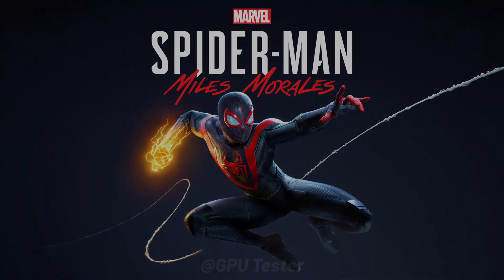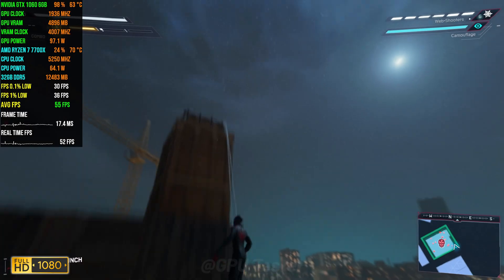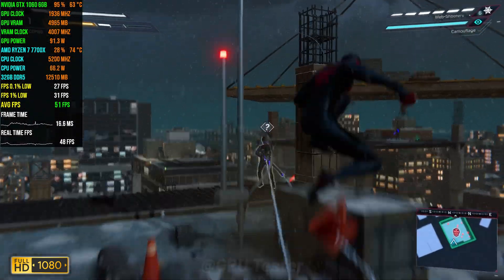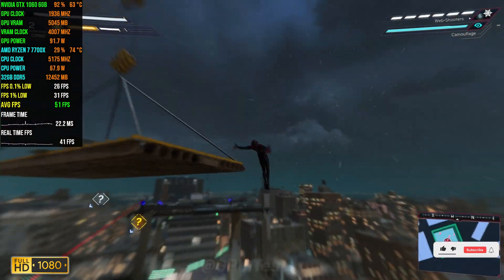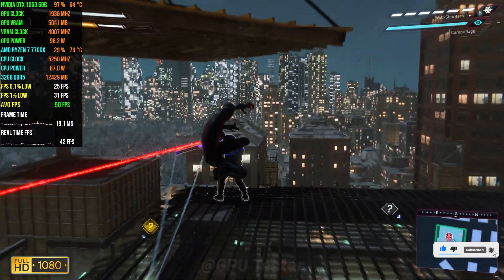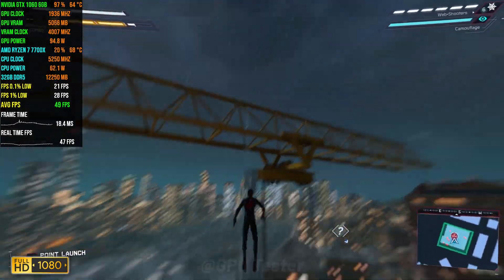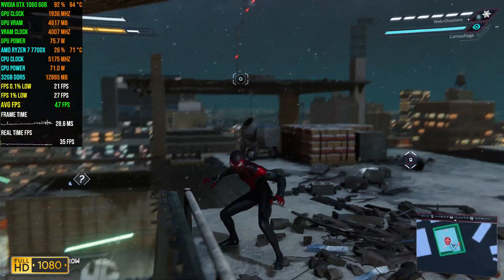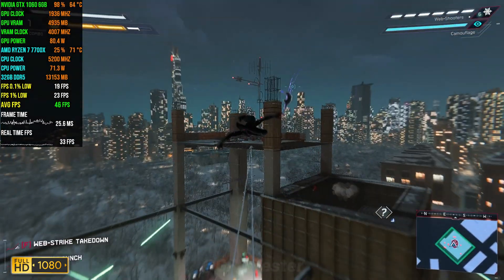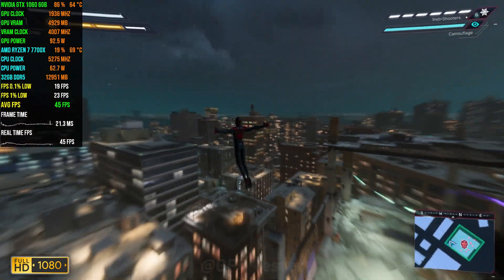First game on the list is Spider-Man Miles Morales. We're going to be playing at 1080p using the high quality preset. The average FPS we get is 44 and the 1% lows and 0.1% lows are 23 and 19 respectively, which is a little surprising considering it does really well in Spider-Man, which is based on the same engine and mostly has the same map. The 1% lows are pretty annoying when you face them, so if you're sensitive to stutters then maybe this is not the right way to play the game, but if you're okay with a stutter or two here and there then it won't affect you as much.